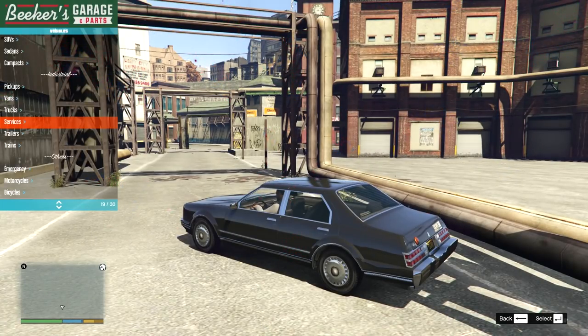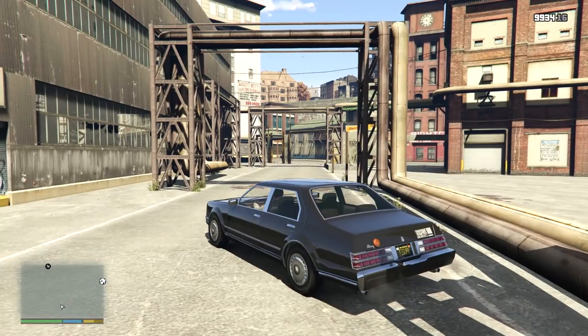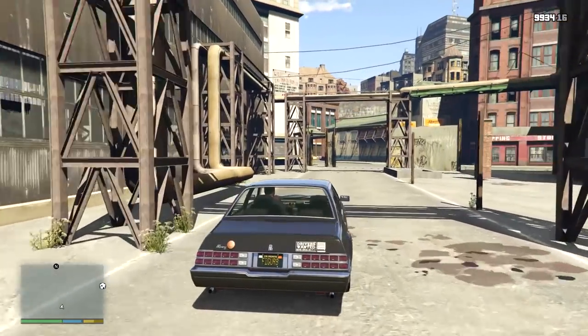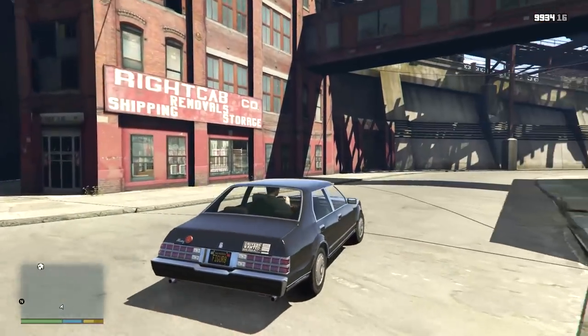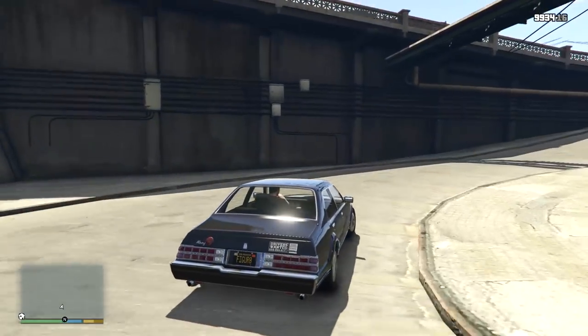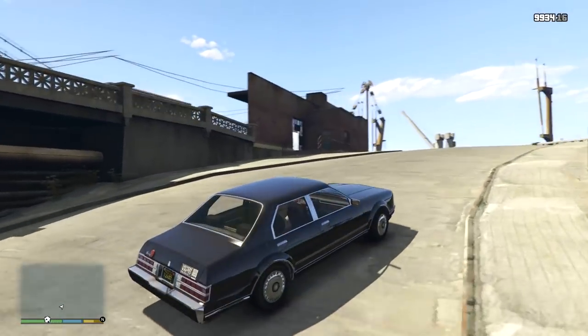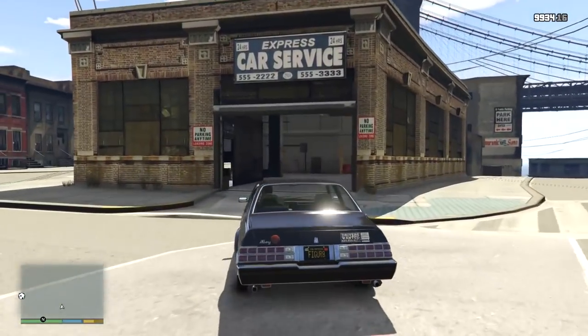We have Roman's cab — the exact cab that you drive at the start at this very point at the beginning of GTA 4. So we can have our first steps into GTA 4 in the GTA 4 map, just like we did in GTA 4. Here we go — we can go up here and around the corner to Roman's taxi cab building.